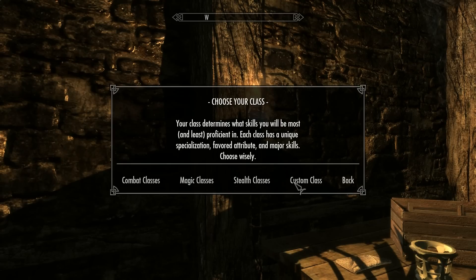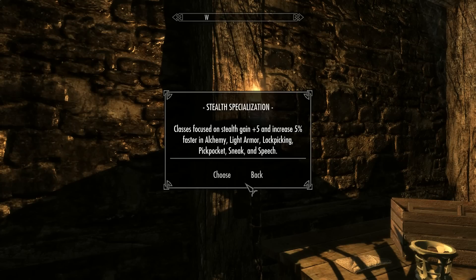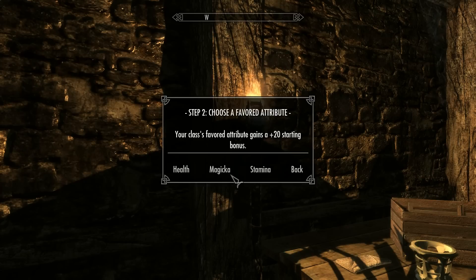For my class, I won't pick an actual class — I'll make a custom class based around being a hunter, survivalist, ranger type character. Bows are my main weapon of choice, and then I can use a one-handed weapon as my go-to for bashing in heads. I'll go with Stealth as my specialization, which gives me a 5% gain in Alchemy, Light Armor, Lockpicking, Pickpocket, Sneak, and Speech.